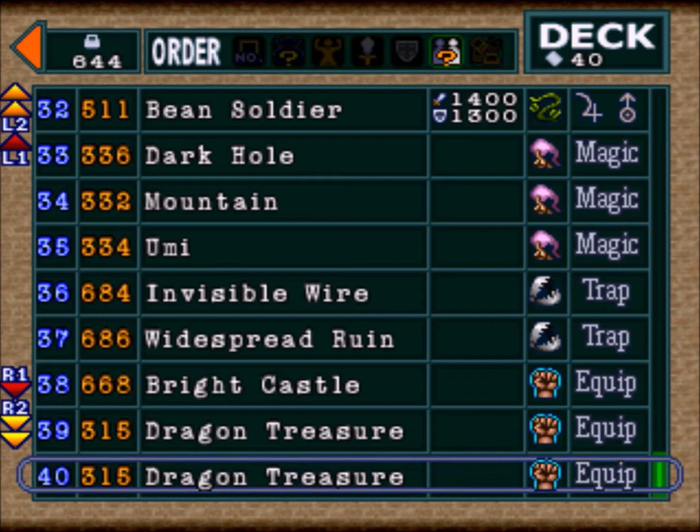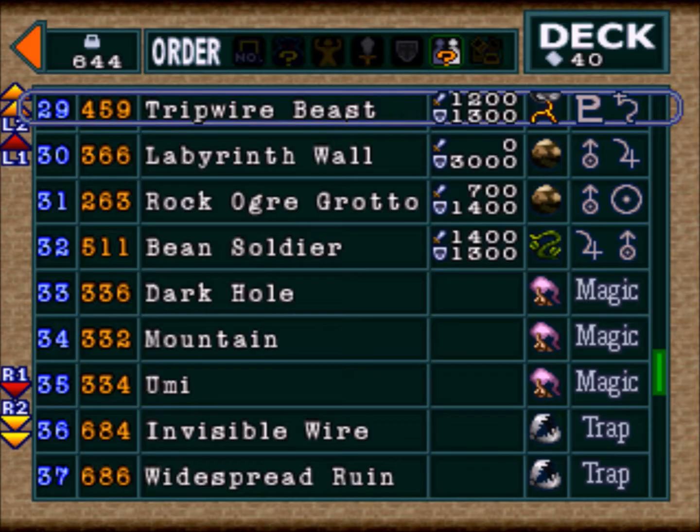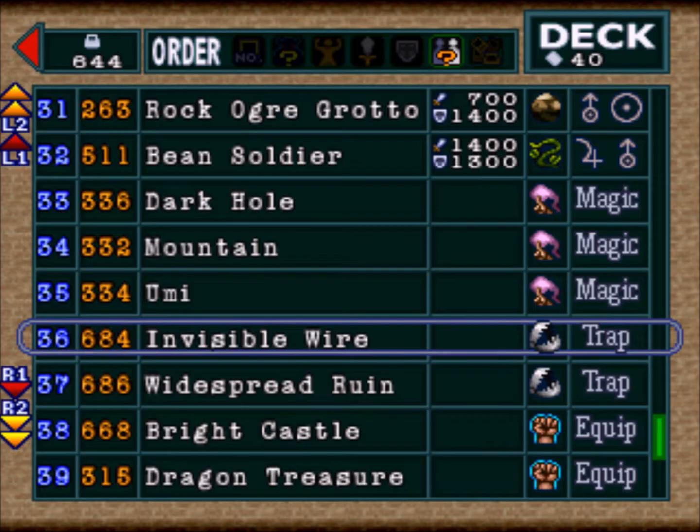To get an A-Tech or S-Tech, you have to mainly be using magic and trap cards. It's not just raw power using super strong monsters and beating them by getting rid of all their life points. Ultimately, we do have to beat them by getting rid of all the life points, but we're going to have to modify this deck quite a bit.